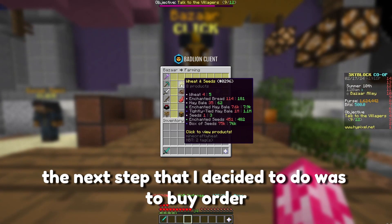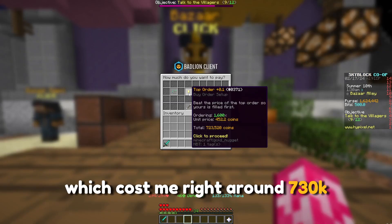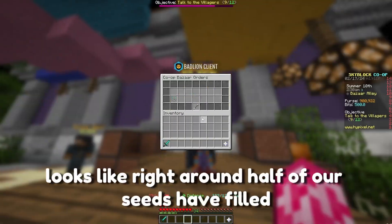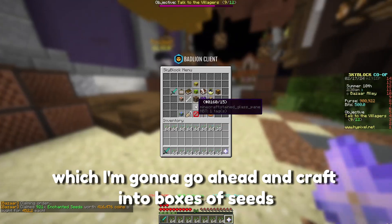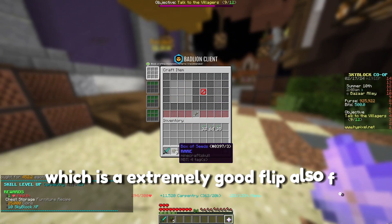The next flip I decided to do was to buy order 1,600 enchanted seeds, which cost me right around 730k and should fill extremely quickly. Right around half of our seeds have filled, which I'm going to go ahead and craft into boxes of seeds, which is an extremely good flip, also for carpentry apparently.